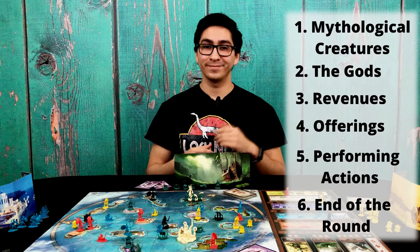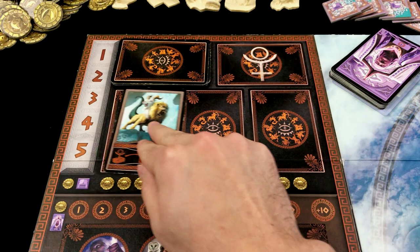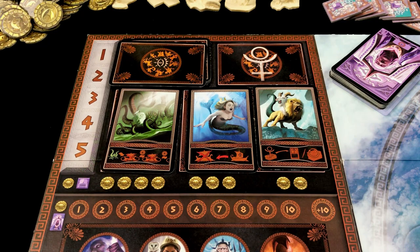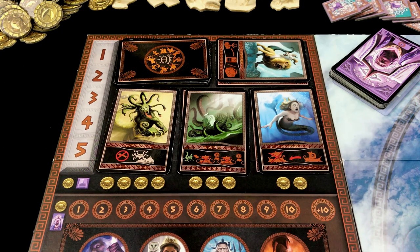In the very first cycle we reveal a single mythological creature card and place it in the leftmost space on the track. In the second cycle we shift available creature cards one space to the right and fill empty spaces with new cards from the deck. Similarly at the beginning of the third cycle, we slide available cards to the right and fill empty spaces. Starting the fourth cycle, if there is a creature card in the rightmost space it will be discarded, everything else slides right, and empty spaces are filled with new cards.